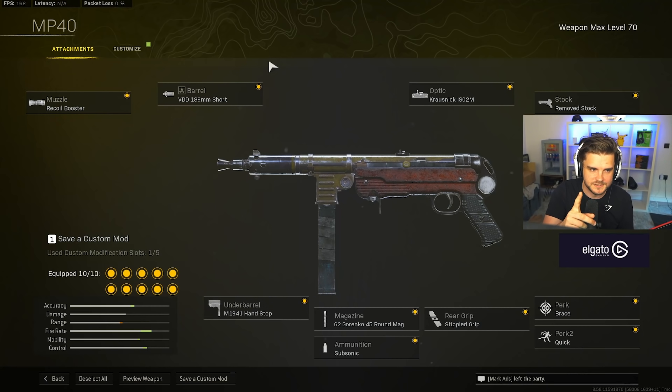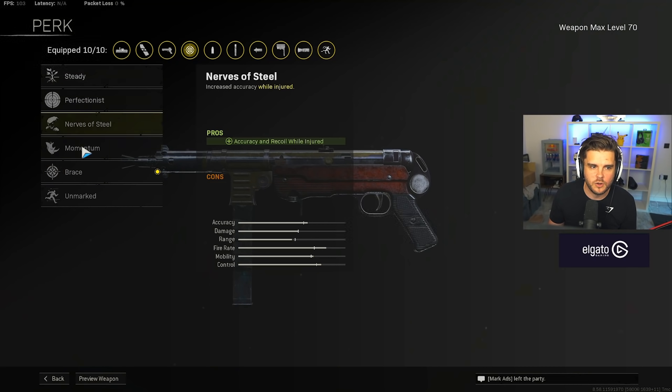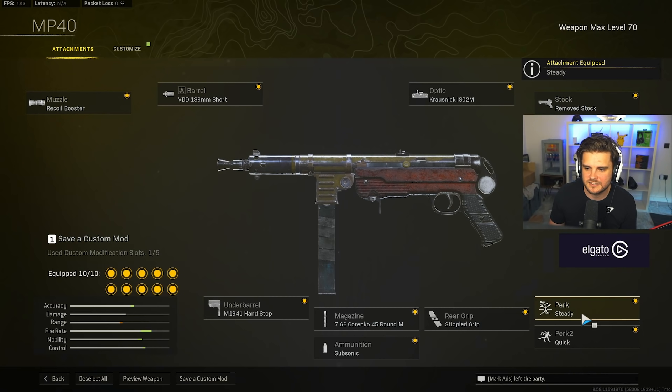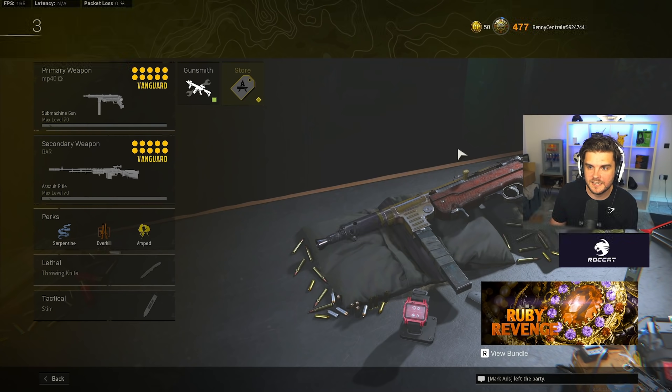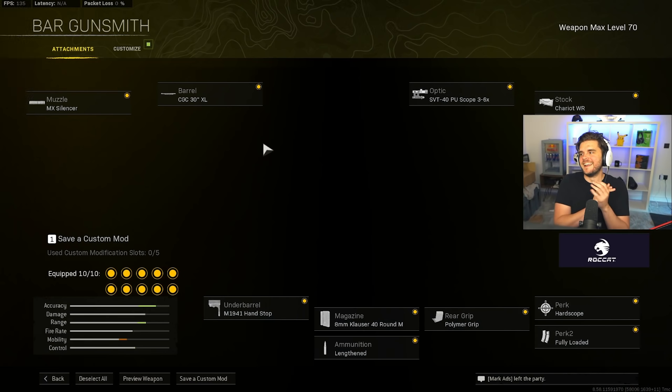Moving on we've got the MP40, the big surprise of this season's reloaded update. Build: recoil booster, short barrel, Krausnick ISO 2m, slate reflector optional, remove stock — note there's a bug with the brace perk so you might want steady instead — quick stipple grip tape, 45-round Granko mag, subsonic to stay off radar, and M1941 hand stop. A really enjoyable SMG, though I've been having more fun with the Welgun lately.